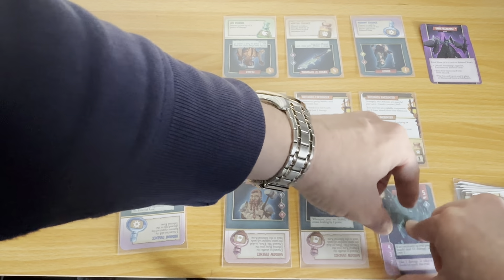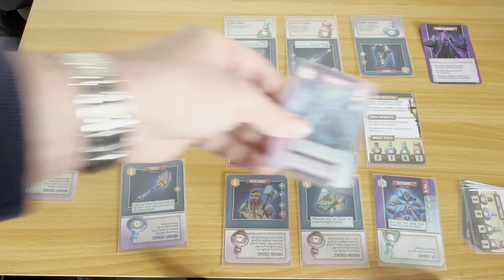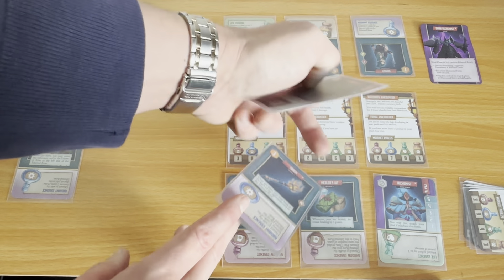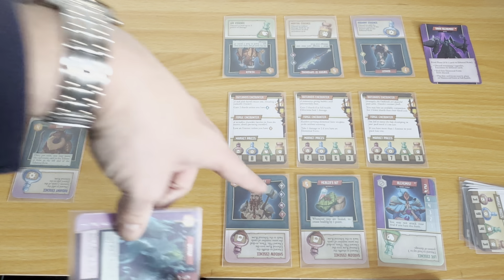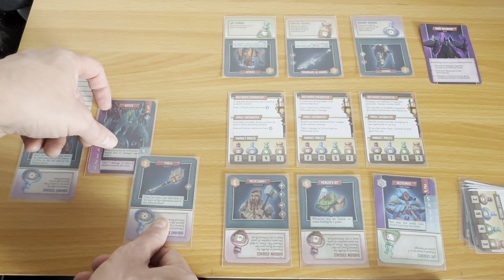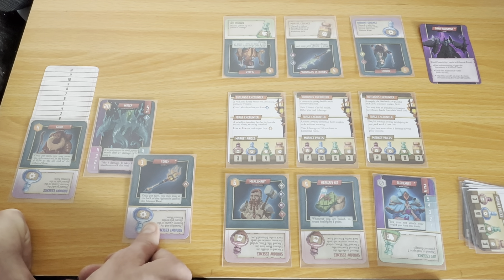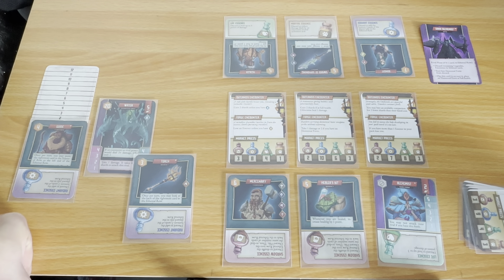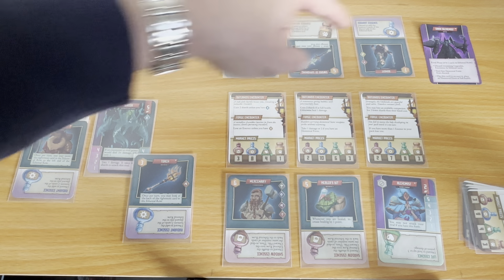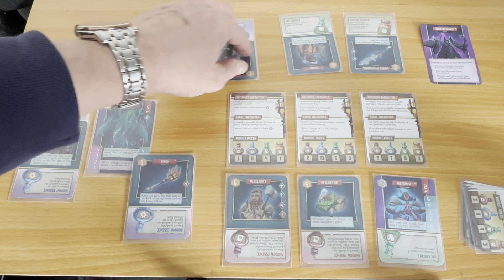When you upgrade it just replaces in the slot rather than being discarded. It also means that the rival won't be the water form, which is interesting. I've not managed to change form before in the first round, so that seems pretty good. I don't want to pay two shards — let me put that encounter in the back with my guide, and take a gamble on what's behind this martial essence. Moving all the bits along.